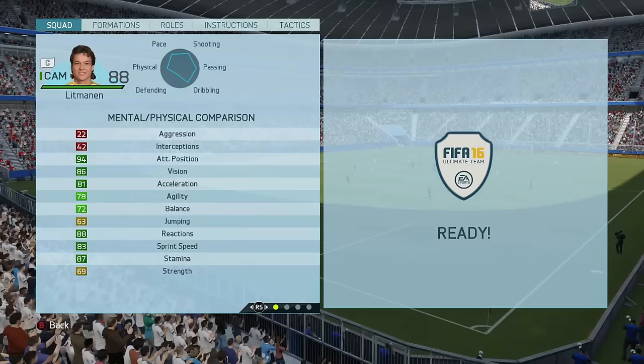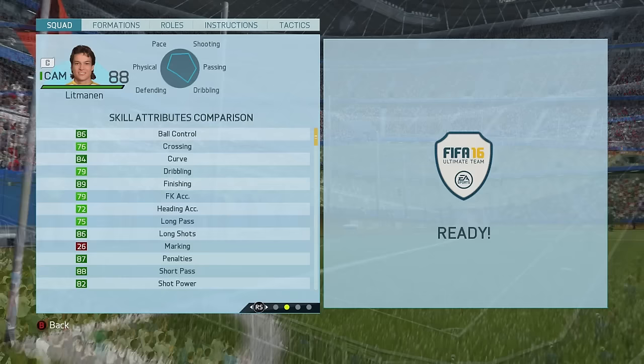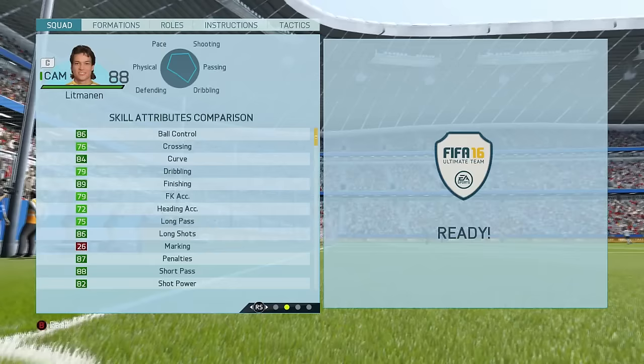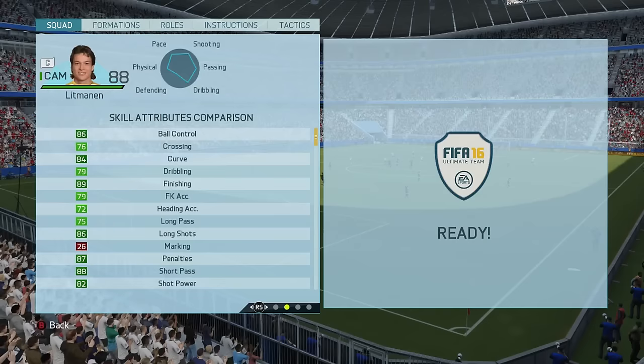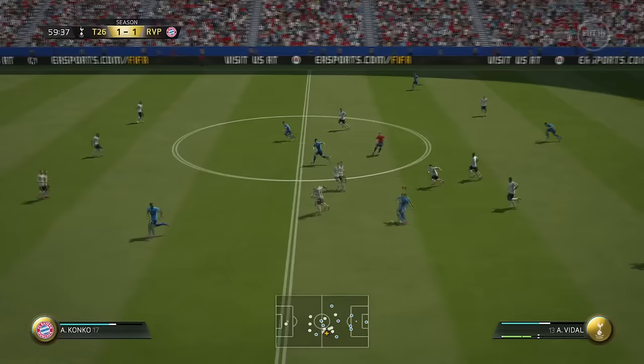Moving on to his skill attributes: he has got 86 ball control, 76 crossing, 84 curve, 79 dribbling and it definitely feels a lot better than that. 89 finishing, 79 free kick accuracy, 72 heading accuracy, 75 long pass, then 86 long shots which is really good — you can tell and it even feels a little bit better than that in game. 87 penalties, 88 short pass and 82 short power.